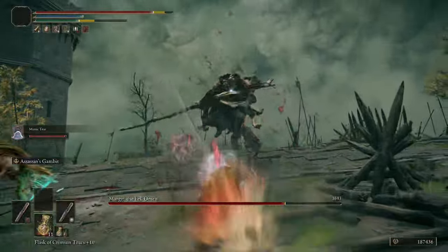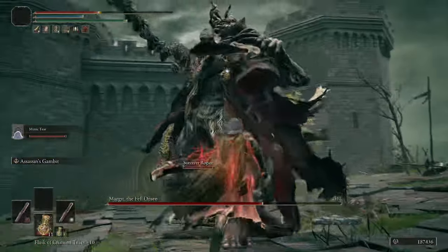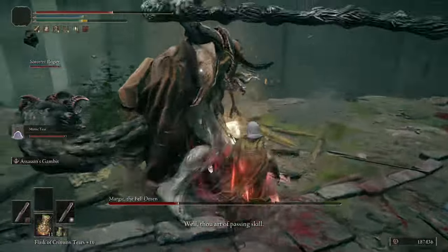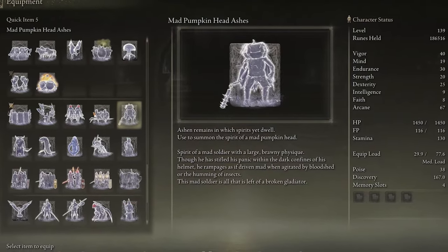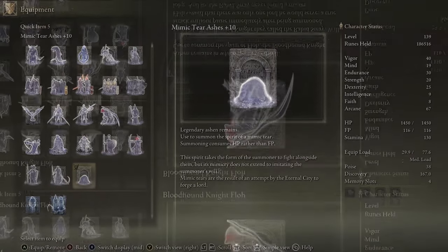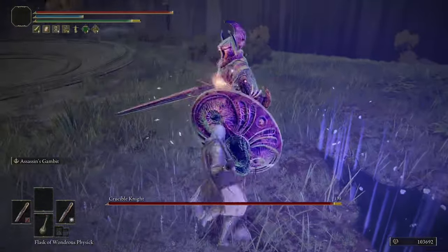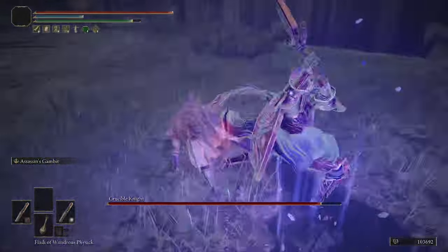For summons, all you want is something that can proc bleed for you — that lets your White Mask proc too, giving you a damage boost. The more bleed procs happening, the better you'll do. Good options include the Pumpkin Head Ashes, Vulgar Militia Ashes, your Mimic Tear, or the Bloodhound Knight Floh which also does bleed damage. That said, this build doesn't require summons — you typically kill everything so fast that you don't really need them.